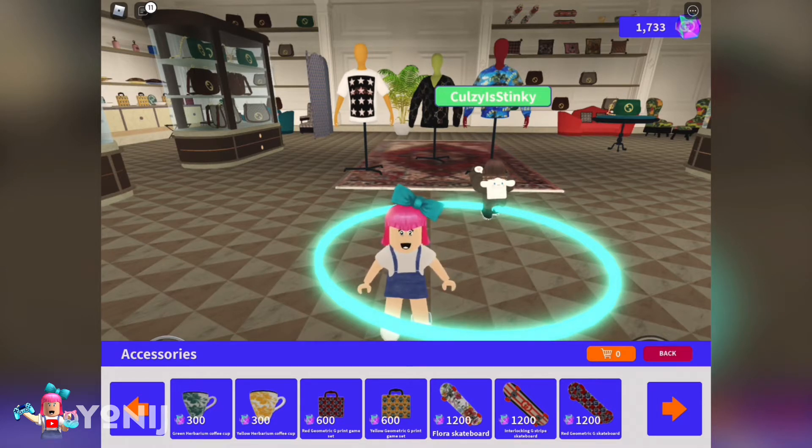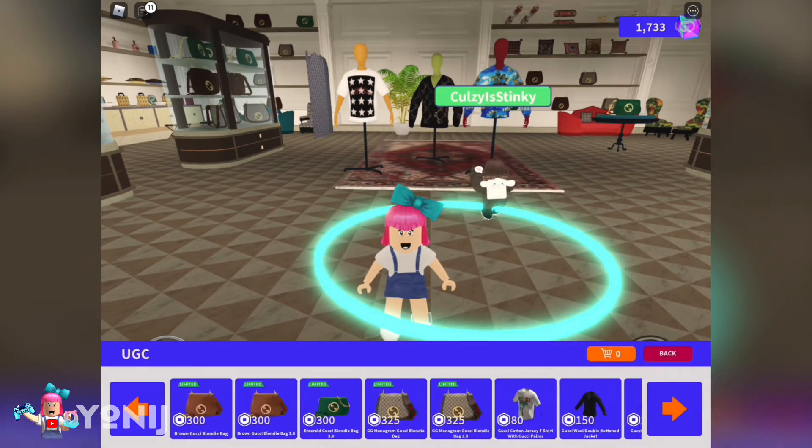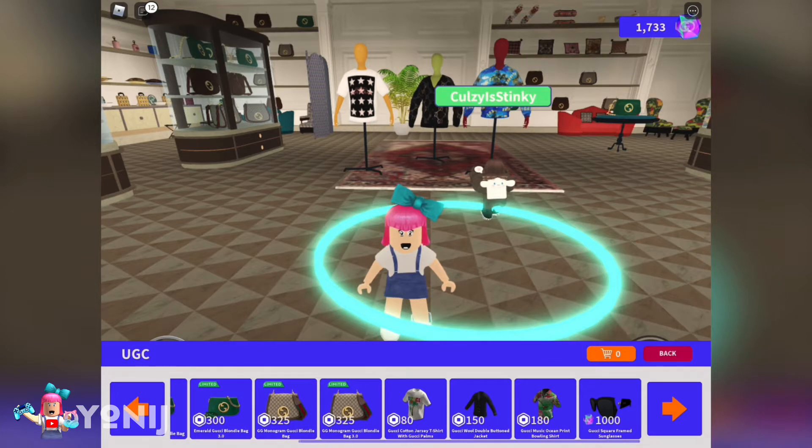Now back, and if you click on UGC, this is something you can buy either using a loot box or some of the gems. Just scroll over here — as you guys can see, there is only one available right now: you can buy the Gucci square frame sunglasses for 500 gems.